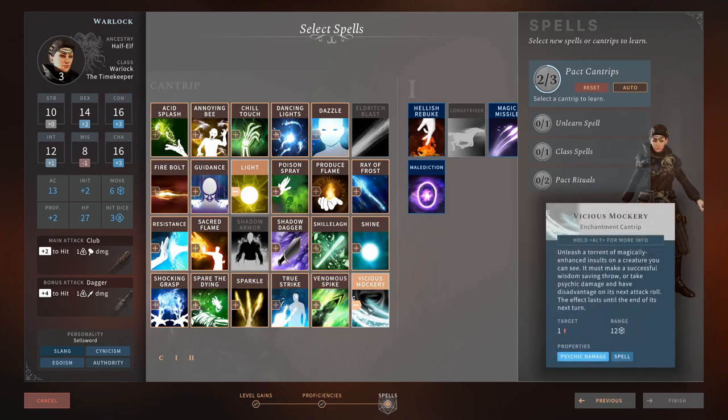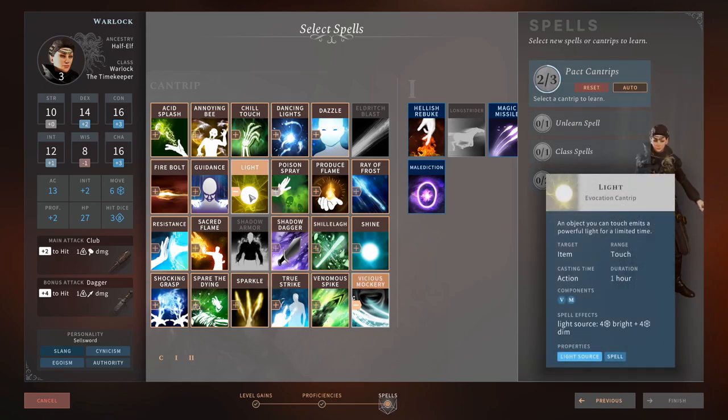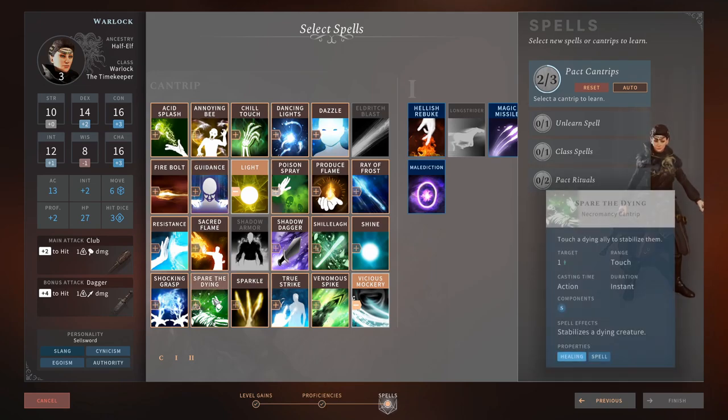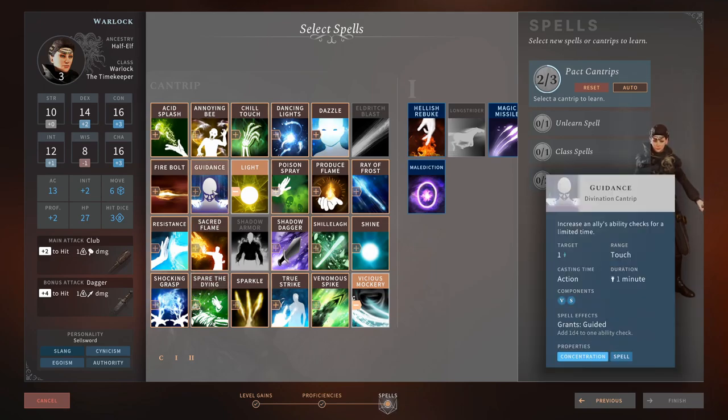We're grabbing Vicious Mockery from the Bard — it's really strong. If you're against something big and bad that does a lot of damage, you can use this to give them disadvantage on their next attack roll, meaning you might survive to live another day. Light — as I said, darkness is real terror. Put this on your main tank to light up the way, make sure they can hit stuff without disadvantage, and it also affects enemies. Guidance is really strong for opening locks, doing skill checks, and all that kind of thing.